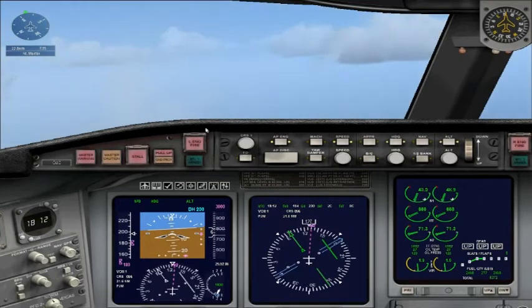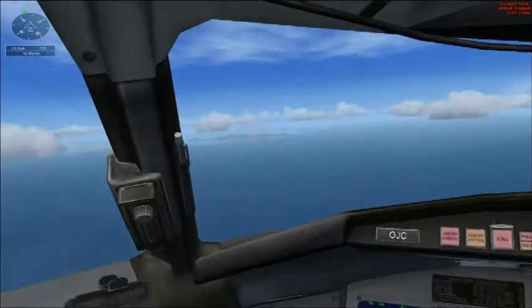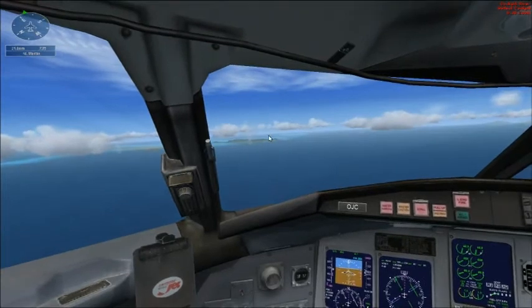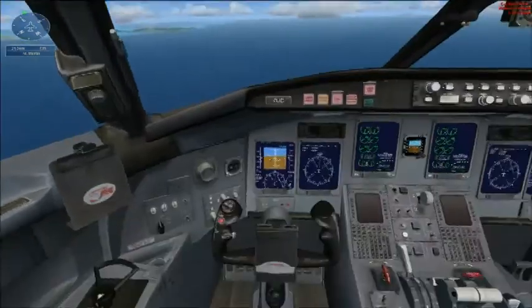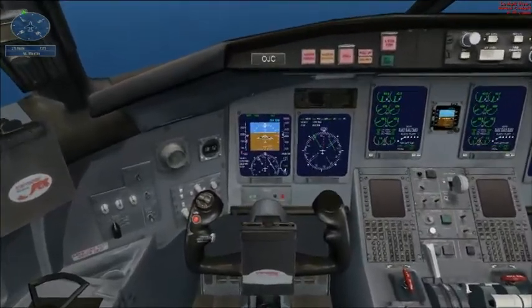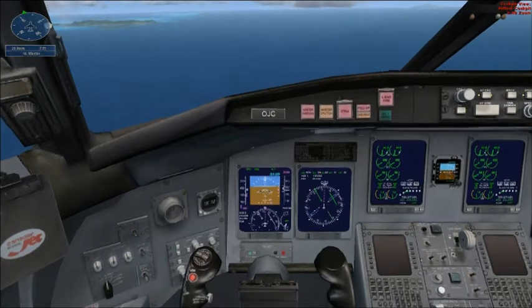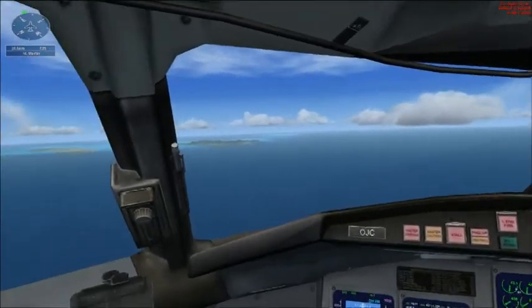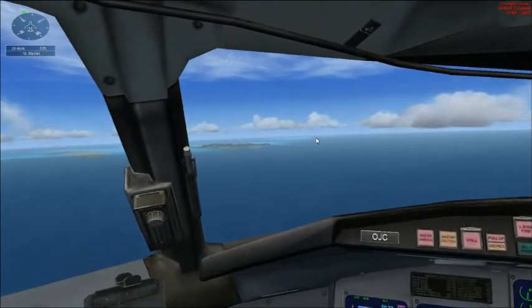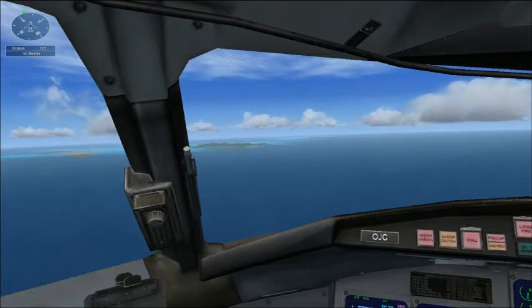Alright, so we're using the autopilot here because it just makes things a lot easier. This is quite a nice scenic video because the last one there was pretty much nothing to see. World Travel 268, reduce speed to 180 knots. Slowing to 180, World Travel 268. We're told to reduce speed to 180 knots. We do have our autopilot set to that. As soon as we reach 3000 feet and level off, we should automatically reduce our speed to 180.